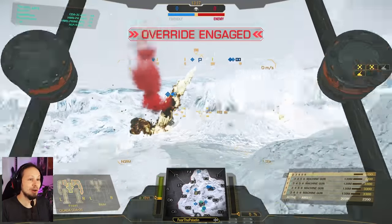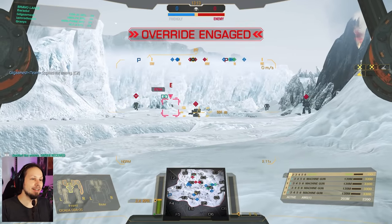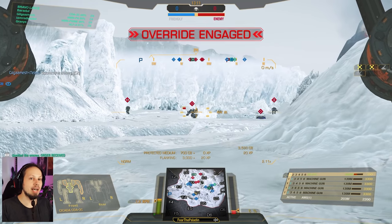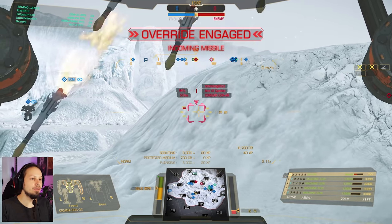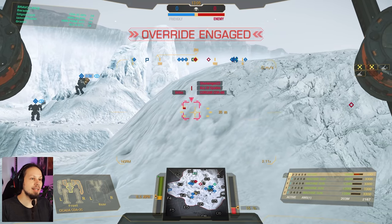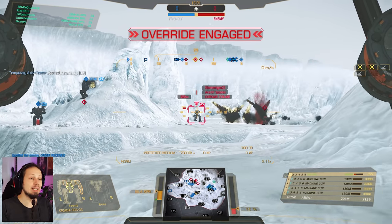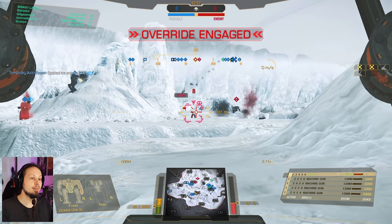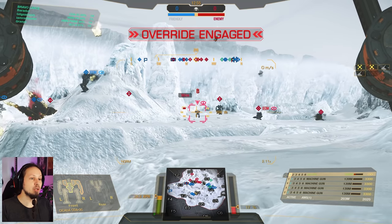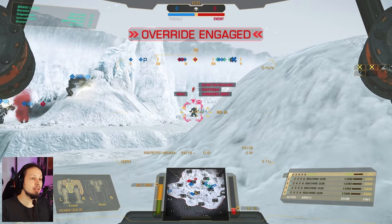Strike on that target — he's not aware at all. Hello Mr. Corsair! I want to drop a strike on you as well. Just very briefly exposing ourselves and we're gonna deal 10 damage at a time. It's not much, especially when we miss, but it is damage over time that we can deal — especially when we hit the back of that Urbanmech multiple times. We have a good time on the battlefield.